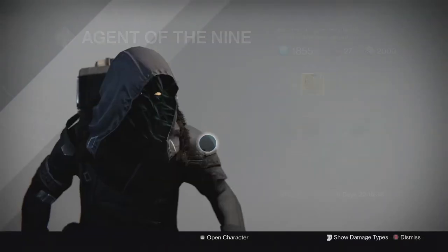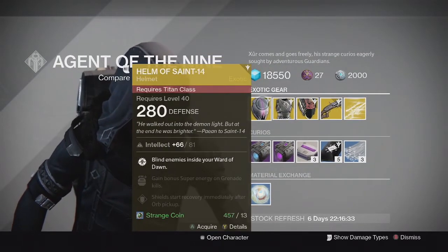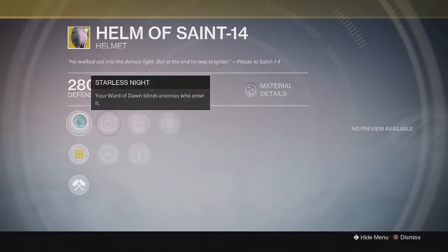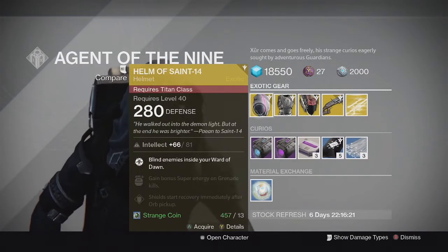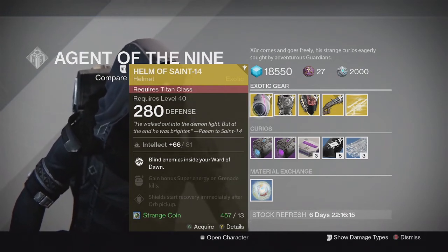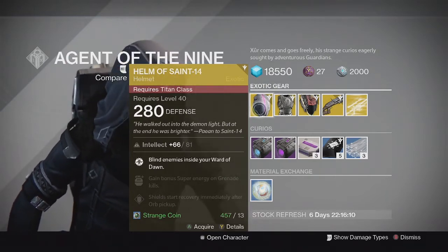Here's what he has for this weekend — let's jump straight into it. Starting off with the Titan, we have the Helm of Saint-14 Exotic Helmet. This one came with full intellect and the special perk is your Ward of Dawn blinds enemies who enter it. Really good helmet — was one of the best exotics for the Titan in Year 1, very good for PVE content for Defender Titans. If you guys don't have this yet, I recommend picking one up.